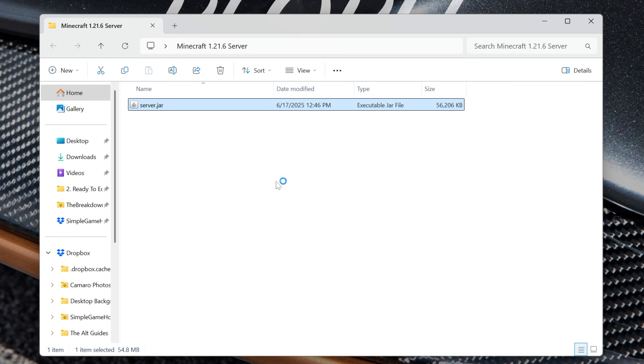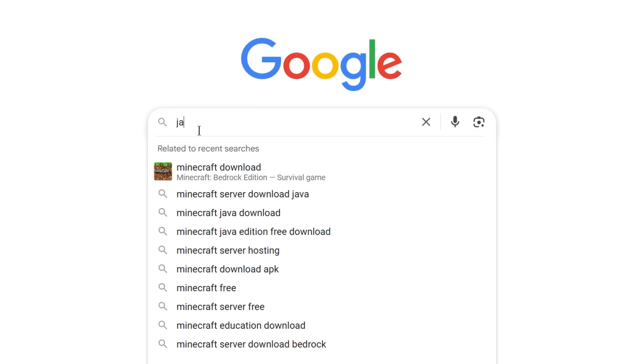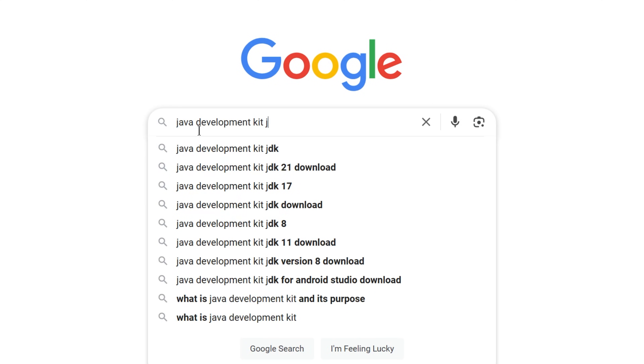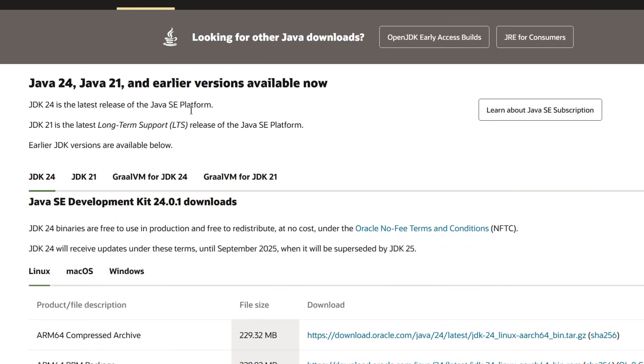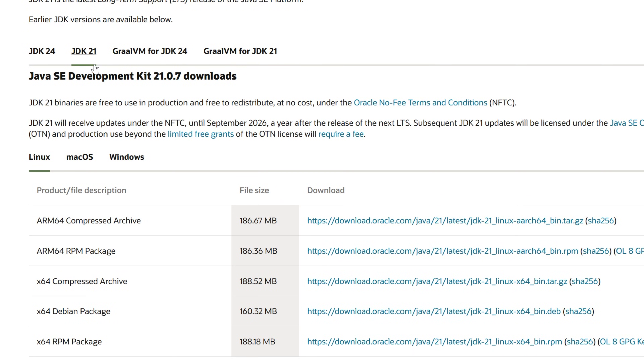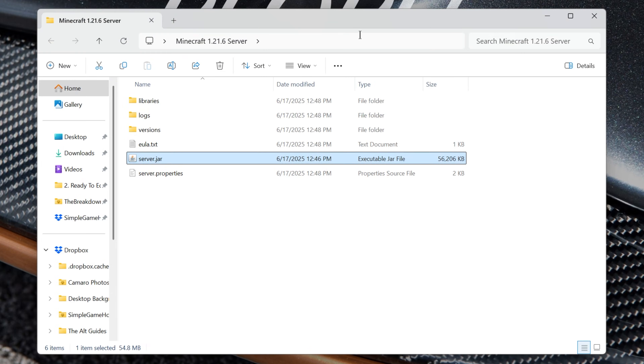Now you should be able to double-click the server.jar and some files and folders should generate. If for whatever reason it doesn't, you'll need to download the Java Development Kit. Google 'JDK download' and get JDK 21 for Windows. Click the installer, install it, and then you'll be able to double-click the jar. You may need to run the jar fix program to link your files to JDK 21, but usually when you download it you are good to go.